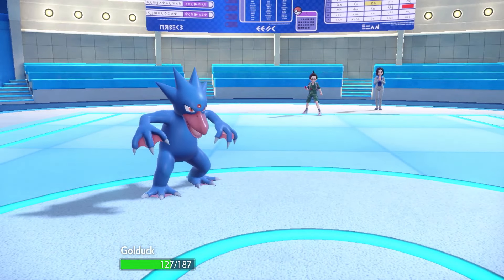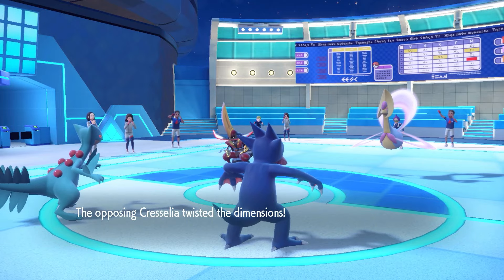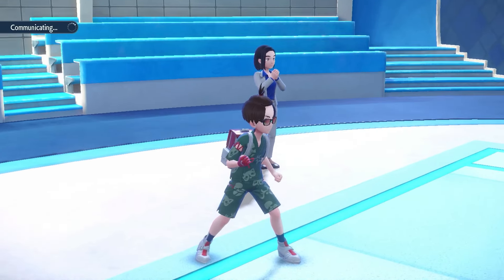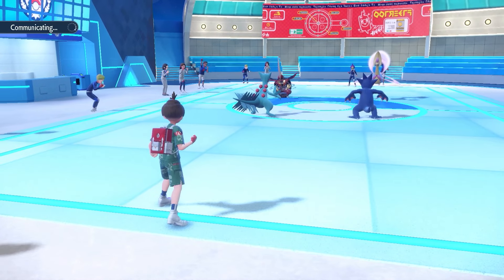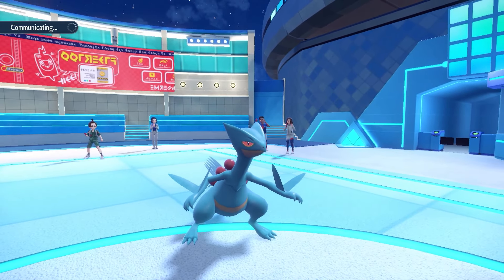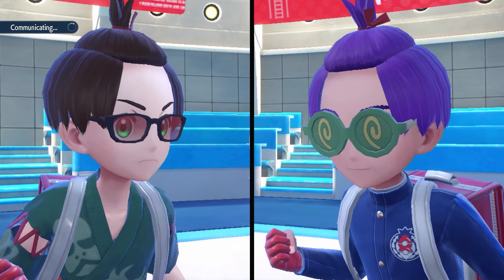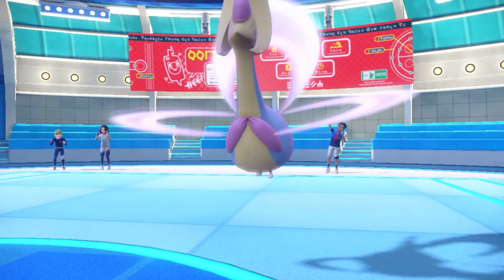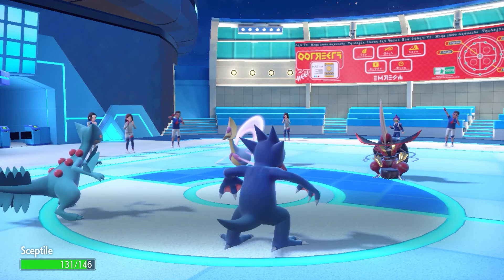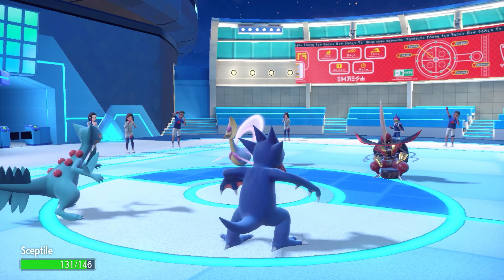A counter comes in onto my Golduck, we Soak that very nicely, and they go for Trick Room. Now I'm going to go for the strat unless they Terastallize — because I learned that's the only way to avoid Soak: you Terastallize and get rid of the Water type. So it's either Terastallize, swap out, or Kowtow Cleave to get rid of Septile. And of course, they go for the Ally Swap!